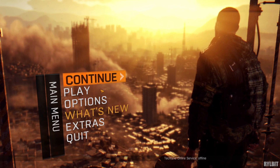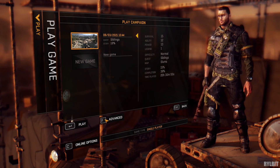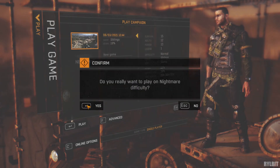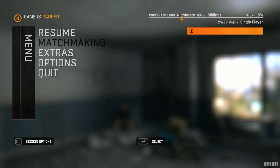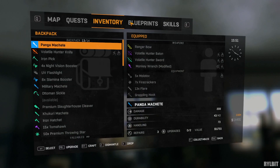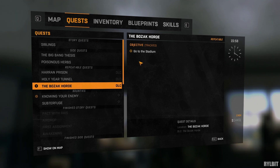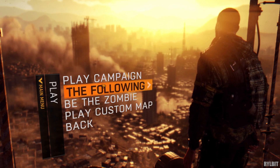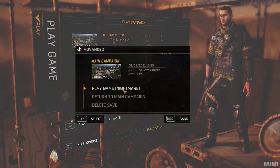Now I'll show you what might be causing the issue where you can't change your difficulty. We are back to Nightmare Mode. As you can see, I'm tracking the story quest. I will track a DLC quest and go back to main menu and try to change the difficulty. You see the list of difficulty disappeared from advance and now you cannot change it.